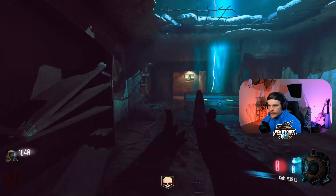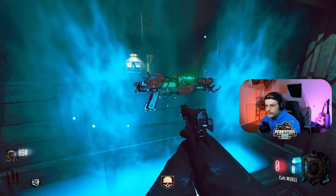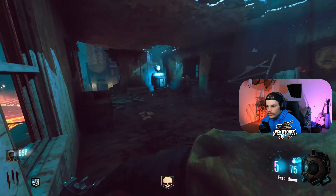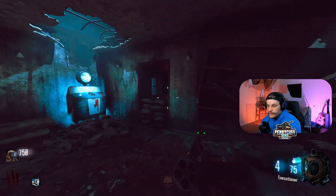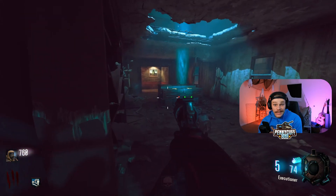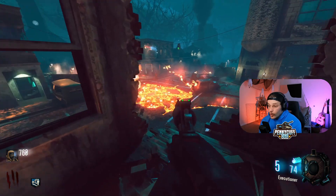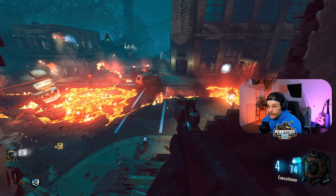I think we'll go ahead and hit the box — old time's sake, as soon as I got up here I'd hit the box. Got the Executioner — one of the worst guns in multiplayer in Black Ops 2, but honestly, if you pack a punch it, it's kind of insane in Zombies. Right now it's not doing bad at all, actually.